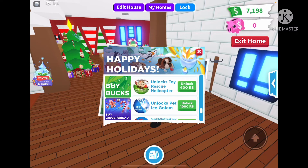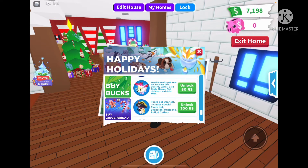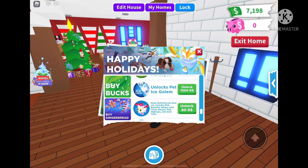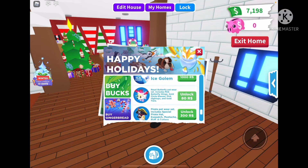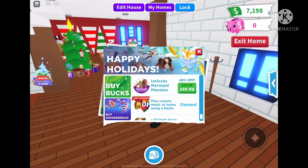The winter stuff isn't going to be on sale — the Toy Rescue Heli Pepper is 400 and the Ice Calm is still 1000. It looks like the Petware is not on sale — it would show it marked off if it was. Griffin last chance is 300, Mermaid Mansion 240, which is pretty cheap.